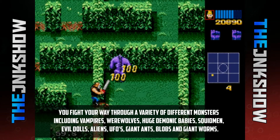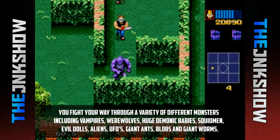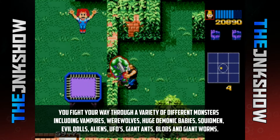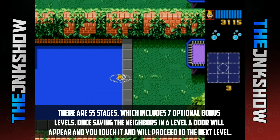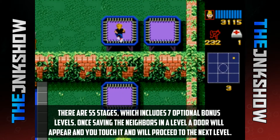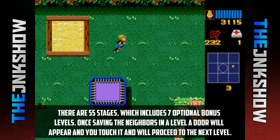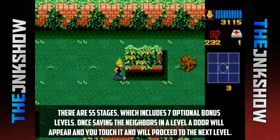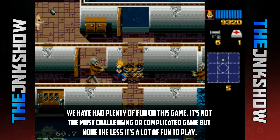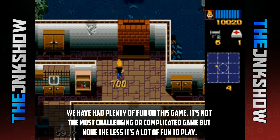You fight through a variety of different monsters including vampires, werewolves, huge demonic babies, squid men, evil dolls, aliens, UFOs, giant ants, blobs, and giant worms. There are 55 stages which includes seven optional bonus levels. Once saving the neighbors in a level, a door will appear and you touch it to proceed to the next level. We've had plenty of fun on this game — it's not the most challenging or complicated game, but it's a lot of fun to play.